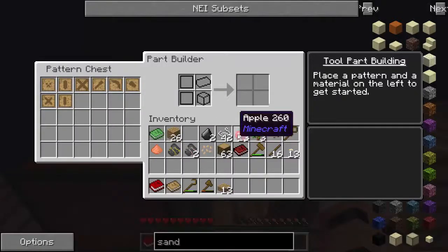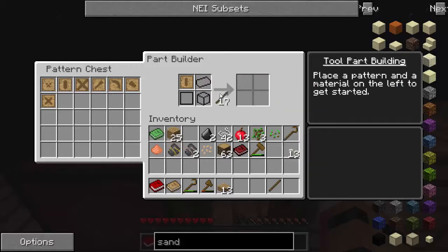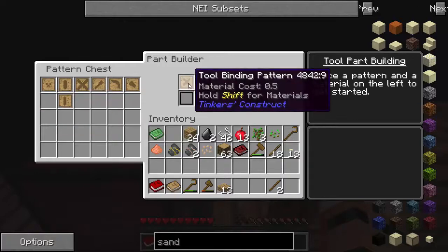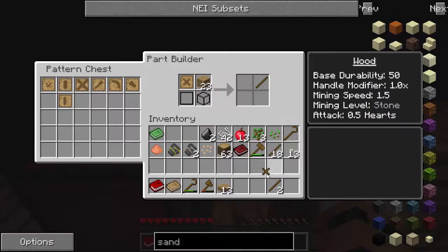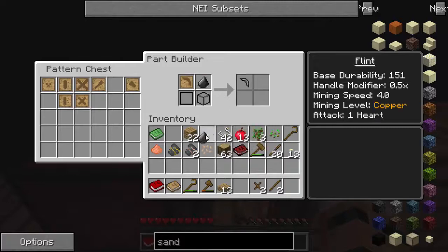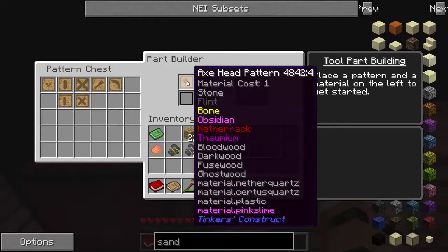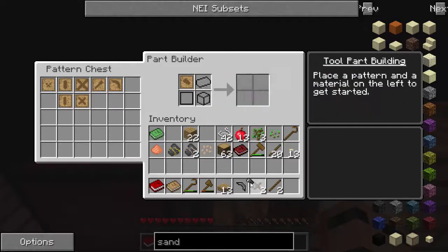Now we're going to click on the parts builder and start making some parts. Unfortunately we don't have a lot of resources, but let's go for the tool rod and make it out of wood. The tool rod looks exactly like a stick — just remember which one is which. I'm going to make two of those. We'll also make a couple of tool bindings out of wood — one tool binding and another. Now we need to make the pickaxe head — we can't make it out of wood, only stone, flint, or obsidian. So we're going to make this one out of flint. We also want to make the axe head; flint may be a little bit better than stone, so let's grab the flint axe head.